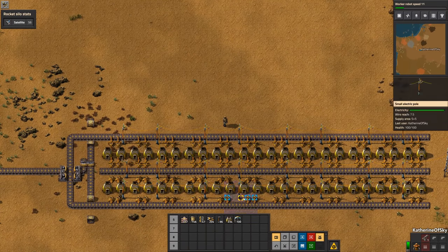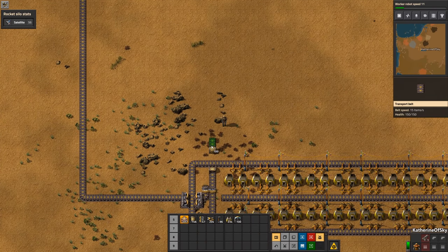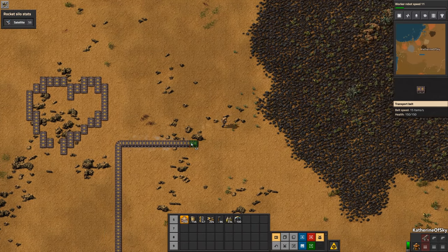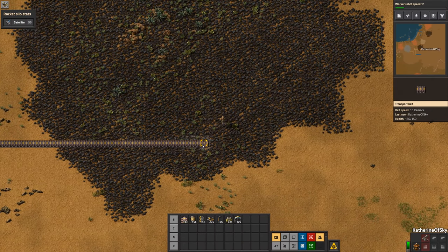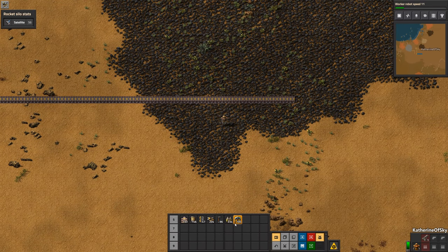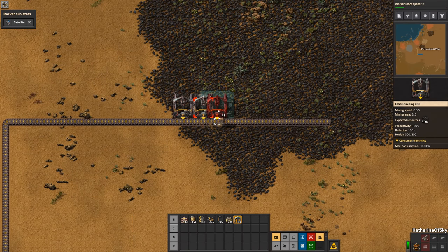And of course just hook it up to your power. Now I think it's time for us to start feeding this array. Let's go and get some coal from here. For each of these arrays, you are going to need 2.2 coal miners.